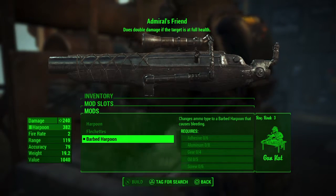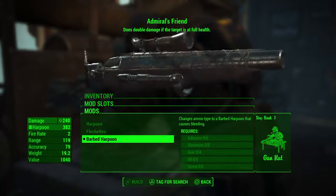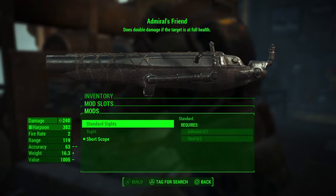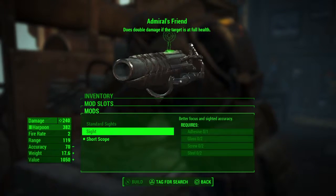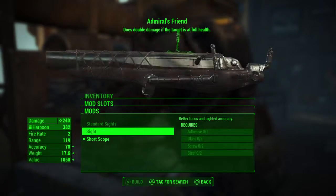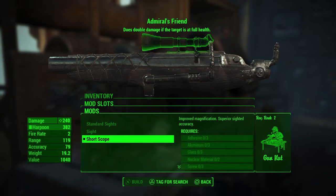There are also barbed harpoons at a range of 119, which cause bleeding damage but require rank 3 in Gun Nuts. For the scope, you have the standard sights with no requirements, a regular sight, and then a short scope which I think is the best modification for this weapon, though it requires rank 2 in Gun Nuts.